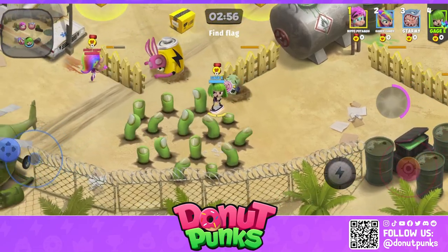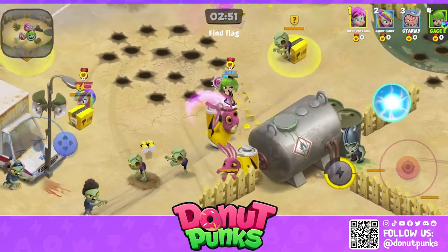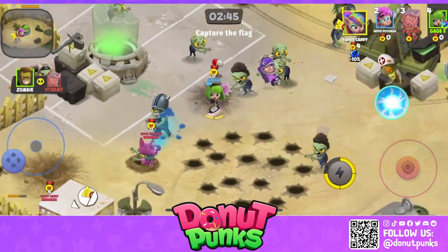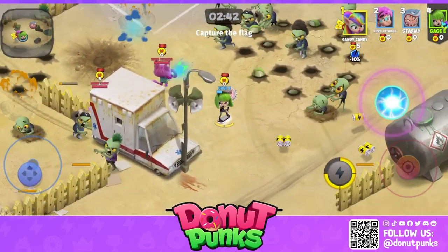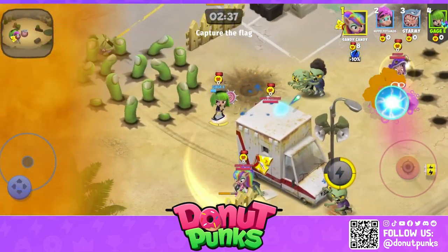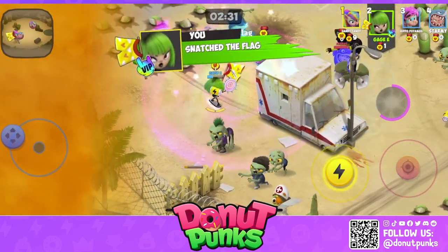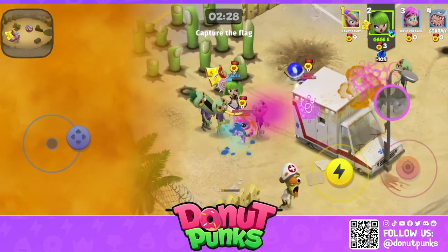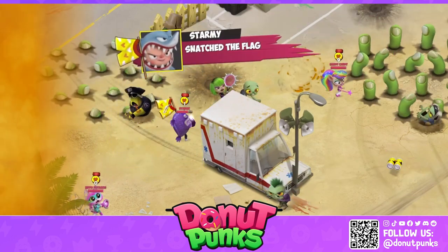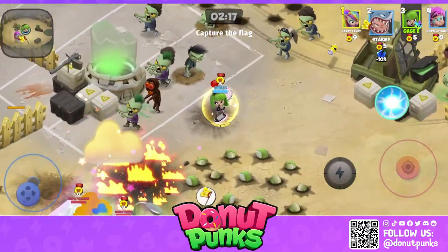Alright, let's do this — Capture the Flag, trying to get a win. Okay, let's just try and find this flag. Zombies! Okay, someone's got the flag already, so let's see if we can perk them to death and steal it from them. Here we go — where are they? They're hiding... yeah, they're right there. Going the long way now — perks on them, boom! Okay, they died before my perks went off, but now we have the flag.